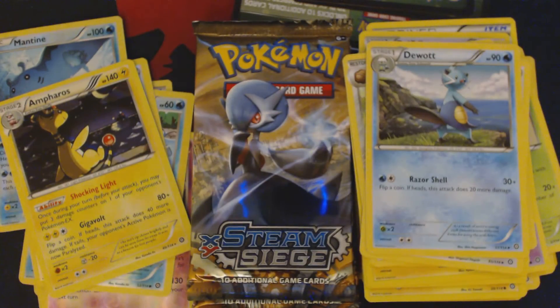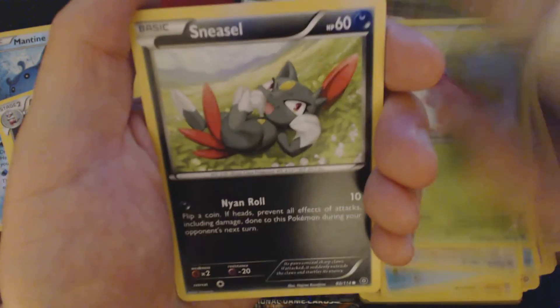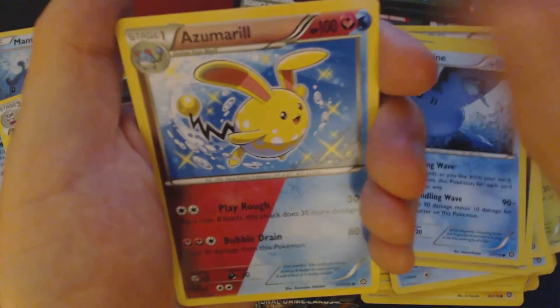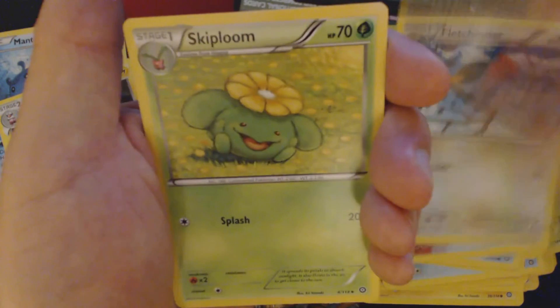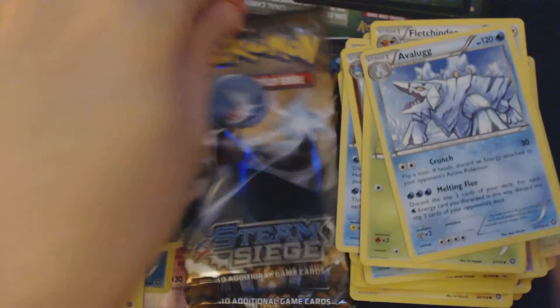So far, not nearly as successful as the first quarter of this box — that first quarter was insane. Pack six contains: Cloncher, Fletchling, Hopip, Sneasel, Mantine, Azumarral, Fletchlander, Skiploom, Reverse Holo Galvantula, and Avalug.